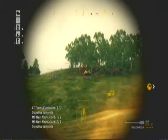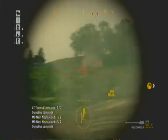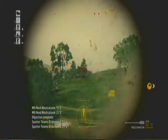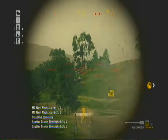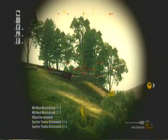Dagger One Bravo, this is Dagger One. Copy that. On sword advancing to your position. Continue east. Additional defensive line about half a foot from your position. Stand by for fire mission on northern line. Danger close. Over.